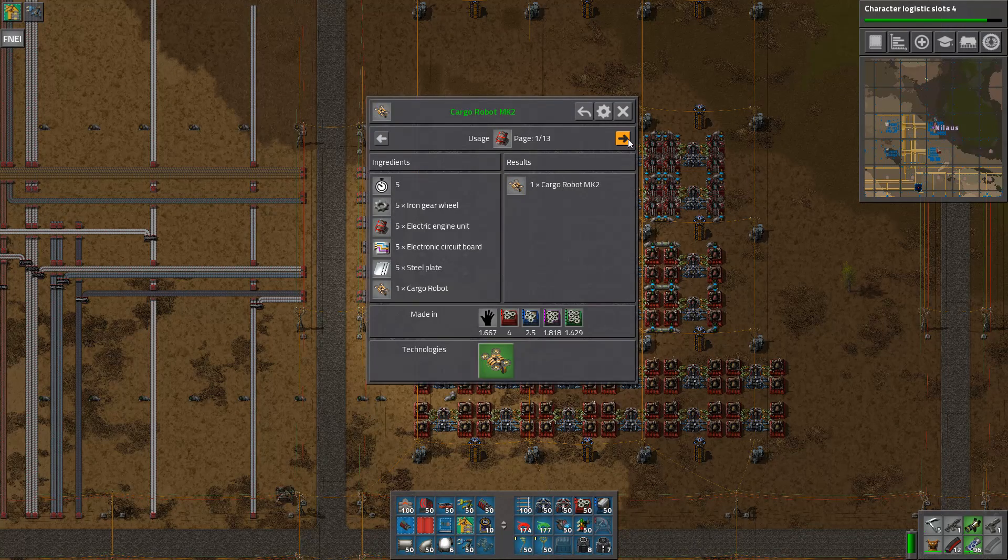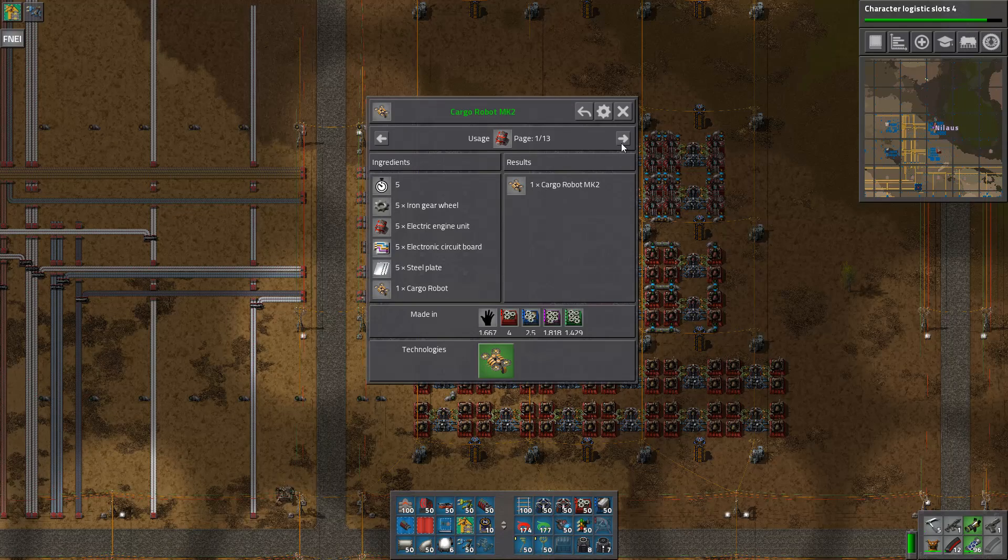Electric engines are needed for a lot of things, but some specific things — the Cargobot Mark II is definitely one. So I need to bring this into my mall so I can build all this in the mall.